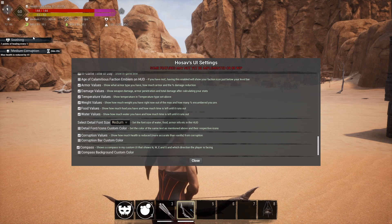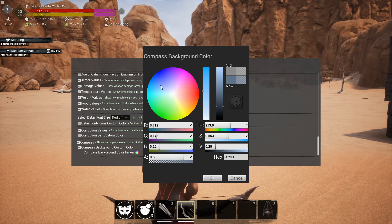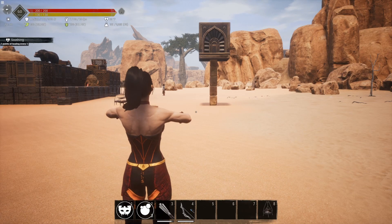Last but not least, there's a compass. Not only do you have the option for a mini map, you also have the option for a compass. You can change the background color by checking that button and sliding it to whatever you want — and now it's green. I think that's just about it for this mod.